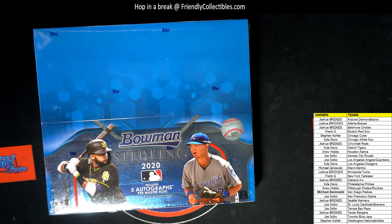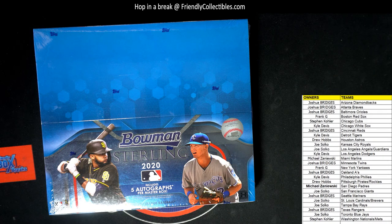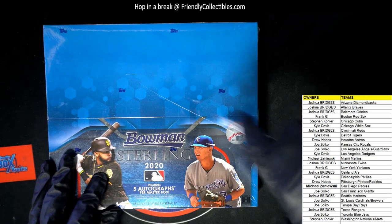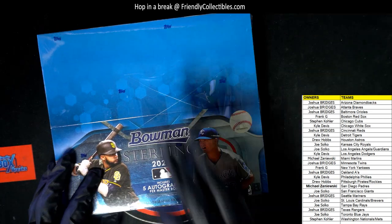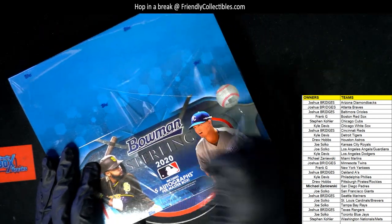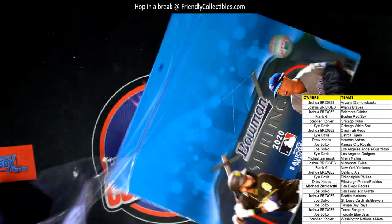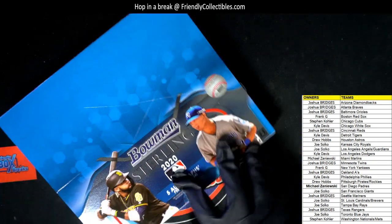All right, good luck, guys. So any particular team or any particular player that you're looking for right here, chime in. Bring yourself some good luck manifestation. Manifest that player you want and see if he pops out of here. Try that player manifestation, see if you can get your guy to pop out of here. Let's do it — Bowman Sterling Baseball.